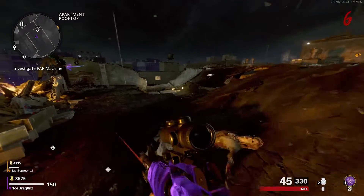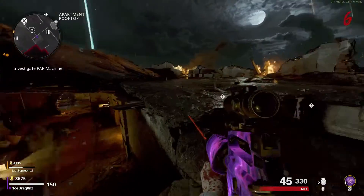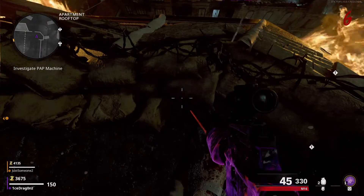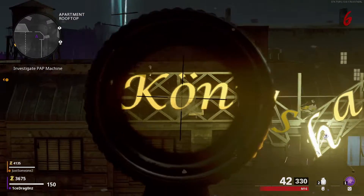Welcome back to the channel. This is how to get an Aether Wrench for free by doing this easter egg on top of the spawn roof, which spawns in after you turn on power. All you have to do is pick up this document on the floor. It's a lot like the shooting range easter egg in Buried.